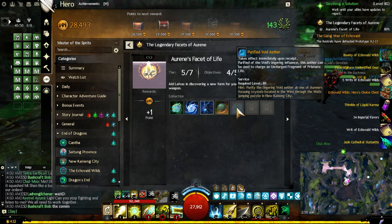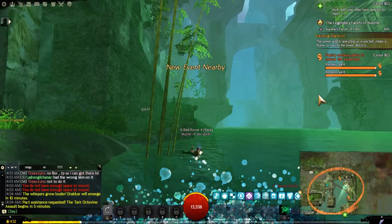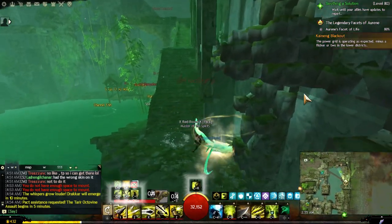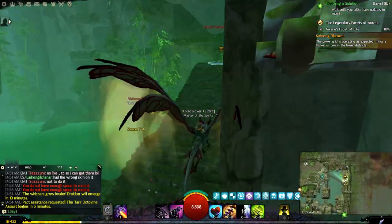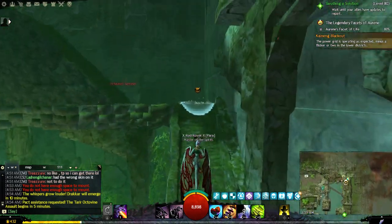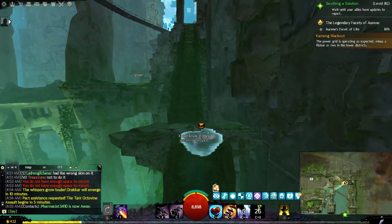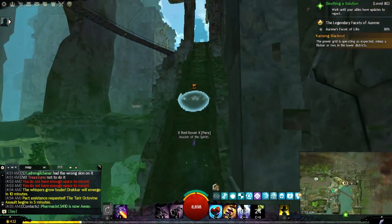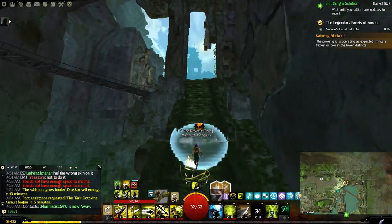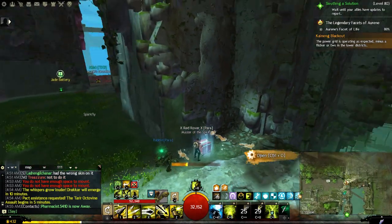There are winds that push you or knock you back two times — be careful because stability will not help you. As you see me here, I'm moving from the ground. I'll show you where to start and where the jump puzzle begins. I'm moving from the ground level, from the water, across those ladders. Turn right after the ladder and you will see the ether crystal right there.